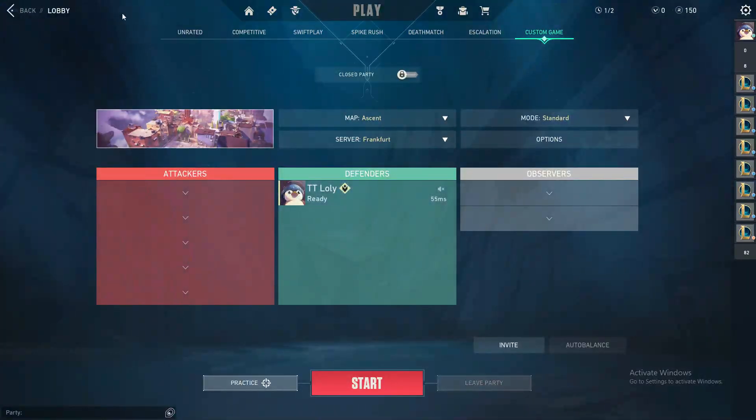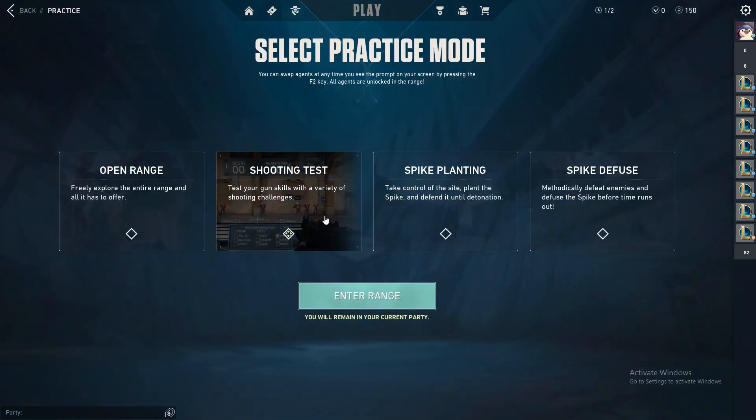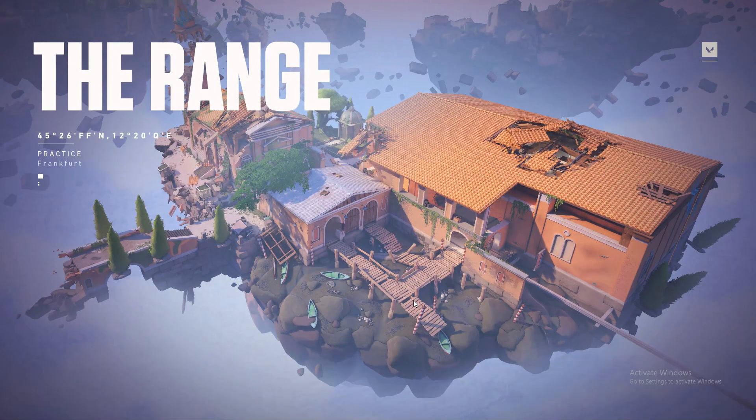Click on Play, go to a Custom Game, then click on Practice. Choose the Shooting Test and click on Enter Range. This is where we're going to learn how to quick switch and how to equip items very fast.